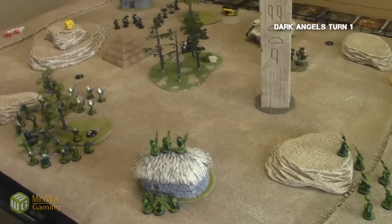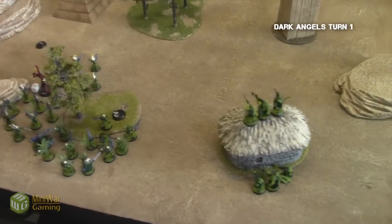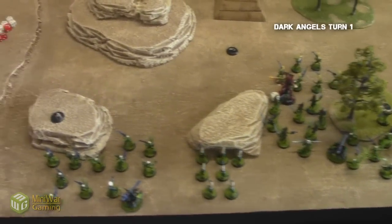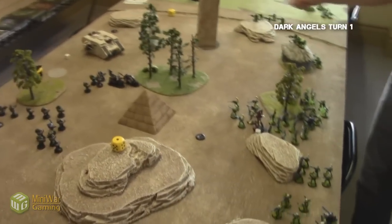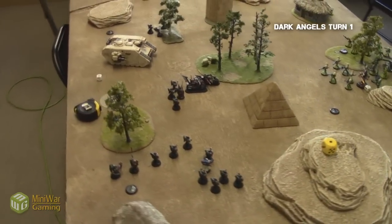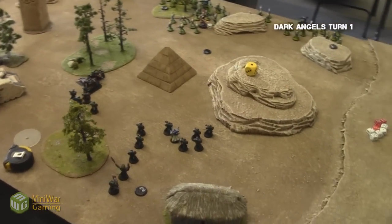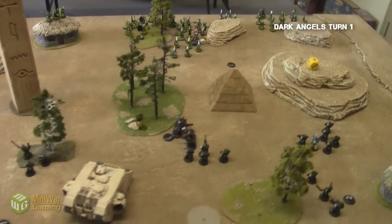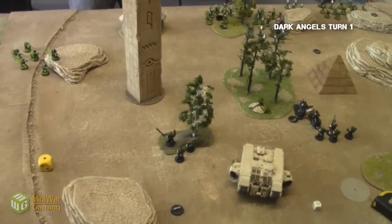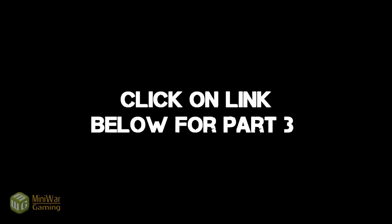So here's what the table looked like after one turn. Most of the squads have just moved up, the Dire Avengers have taken a hit, and the Avatar has lost half his wounds. On my side, I've lost one of my bikers and half of one of the combat squads. Not a lot has happened turn one — just a lot of moving up and preparing to shoot. But things are looking okay. When you're ready, click on the link below to go to part three of this JNite battle report.